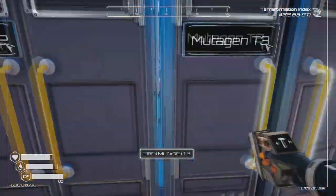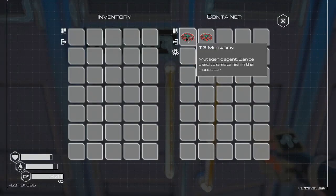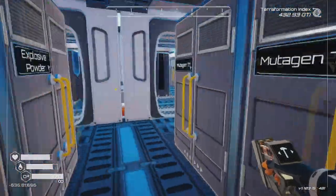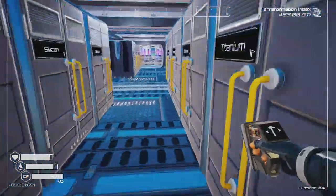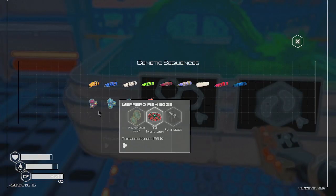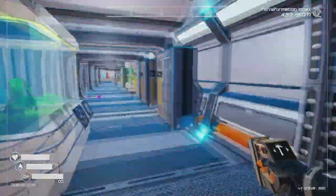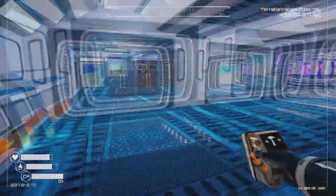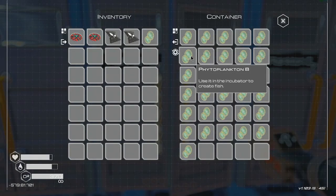We are demanding tier three - let's go ahead and grab those. Those are 100, 150, 200. We're going to want to do the crumbs so we need bees and fertilizer. Fertilizer we've got a ton sitting here, and bees - this has been filling up nicely for us.